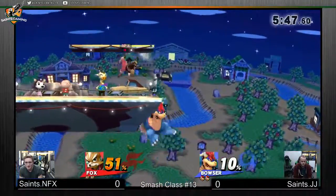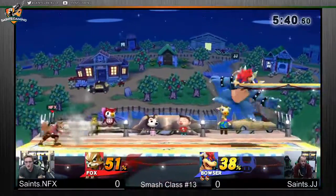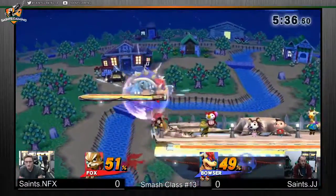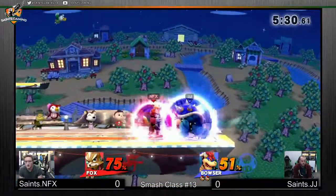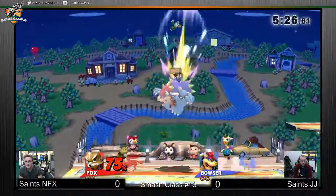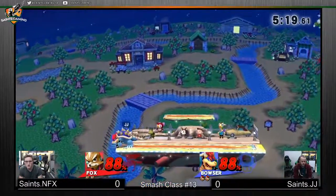Questionable. The up tilt vortex — huge damage. Somehow gets out of it with that fall speed. It's looking bad for JJ. If he can get back to the ground, he can just destroy him with one grab. Or that.